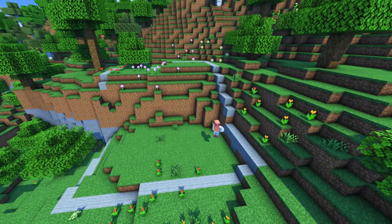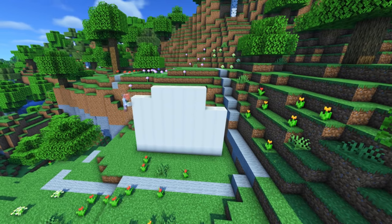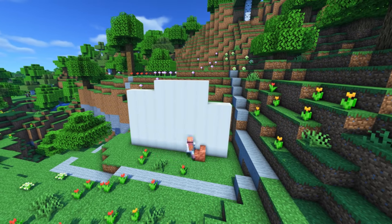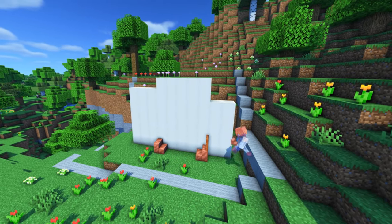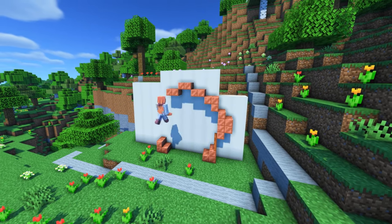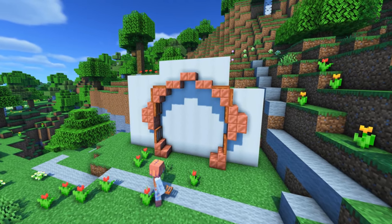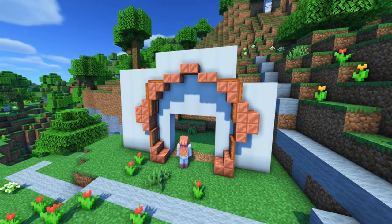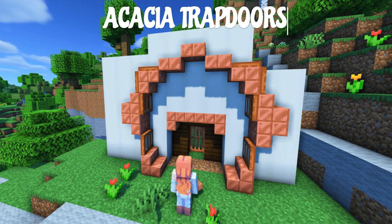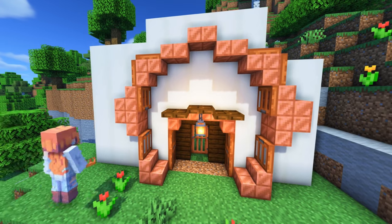I actually put some wool around it so I know where I can go and what the limit is. I always like to start with the front of the house, so I pull up a wall that stands out from the surroundings, but it's not too crazy. It's quite tricky to make a nice entrance that's not too big or overpowered. So I chose copper — copper stairs, copper slabs and trapdoors — to make it look small but not too small, because it's a nice little starter house.